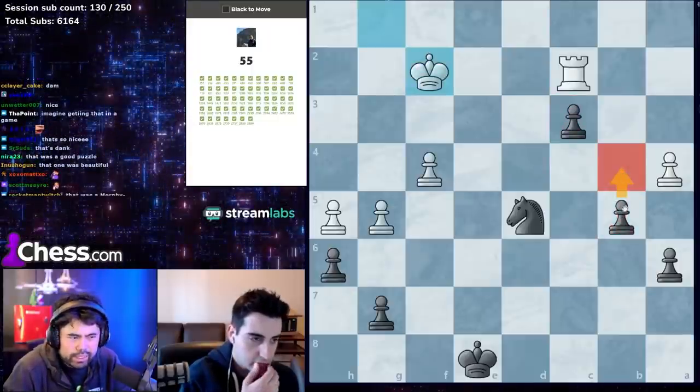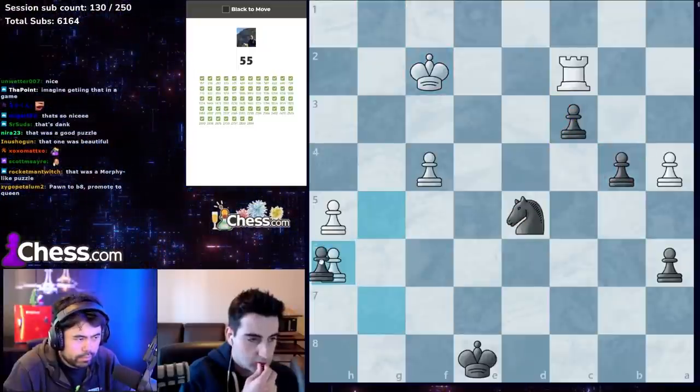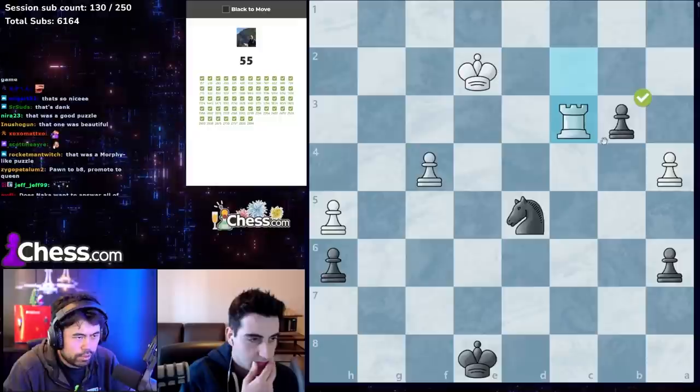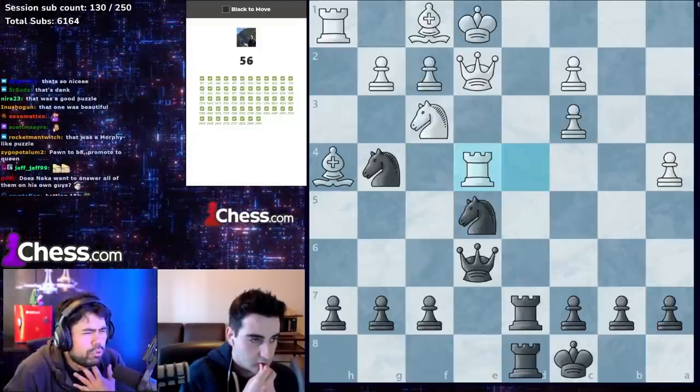Again, just run these pawns, connect them, and end the game. Takes, now b3 — just take the rook.